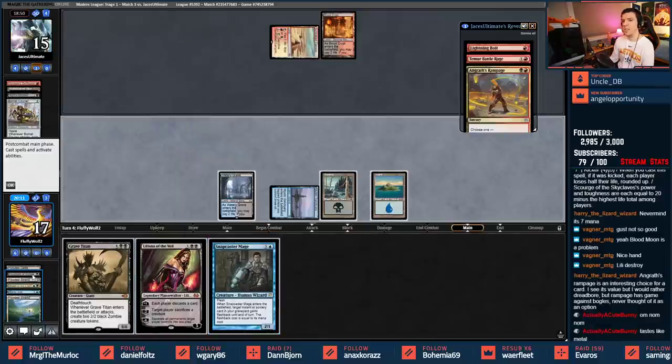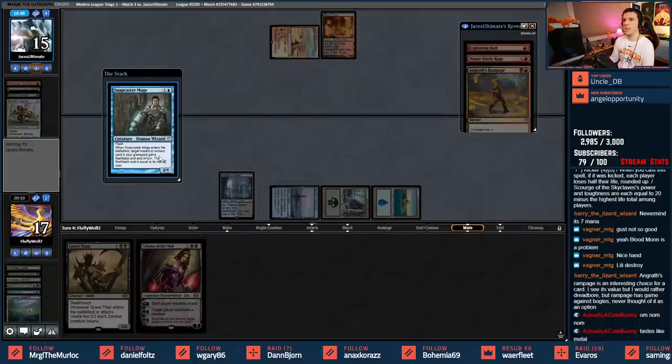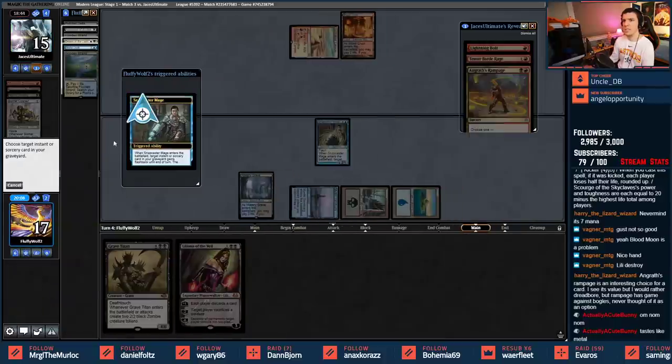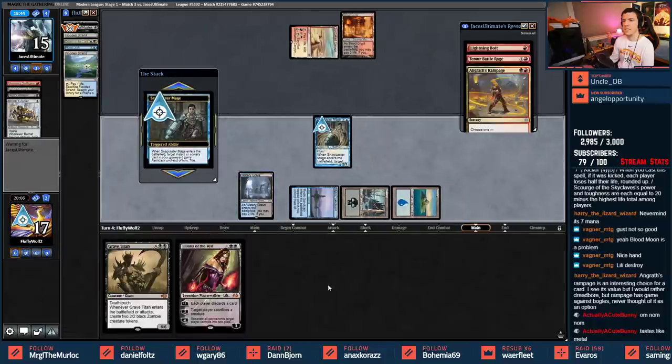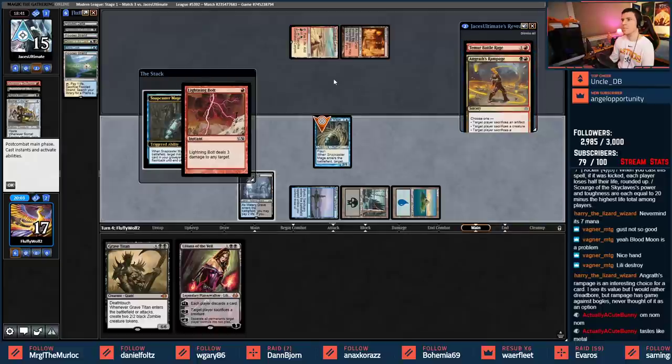Let's get aggressive: Snapcaster into Inquisition clears the way, then Liliana comes down. Unless it's a land, I'll uptick. They just bolt the Snapcaster too. Inquisition reveals Death's Shadow or Angrath - I'll take Angrath. I can't even cast Angrath myself though, so it's fine. They draw with Knight of the Ebon Legion - nice. Oh no, opponent.